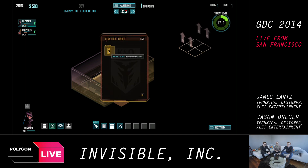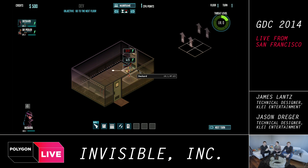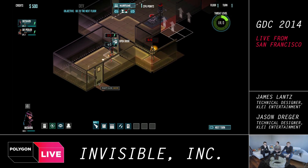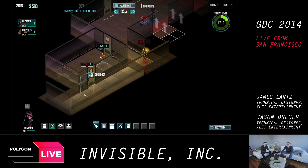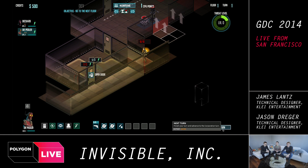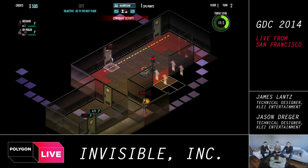XCOM is one of our major influences, and Jason spawned into a totally procedural level — this is never going to be the same twice. He's in one of our three corporations right now. The idea is that you're a super secret spy taking down these very deadly corporations. He's got a cyborg engineer and a stealth unit, and he's going to be sneaking around trying to get some information and avoid guards.